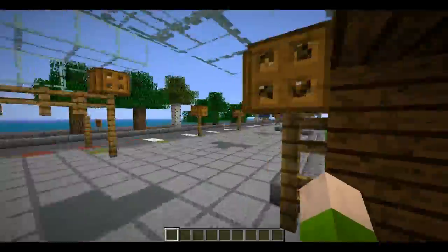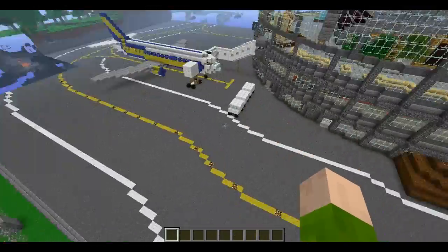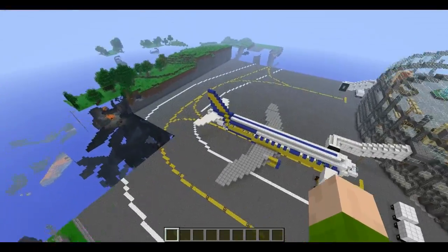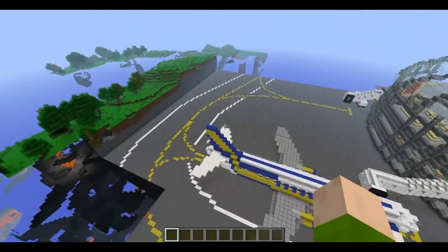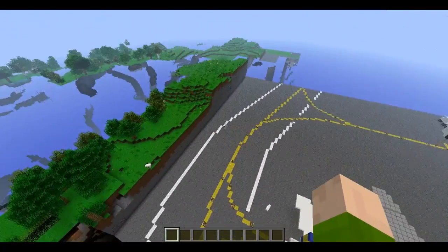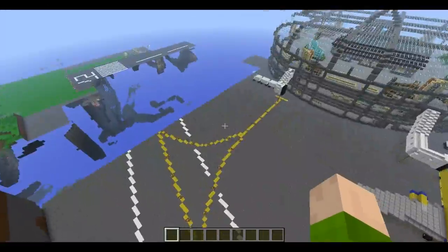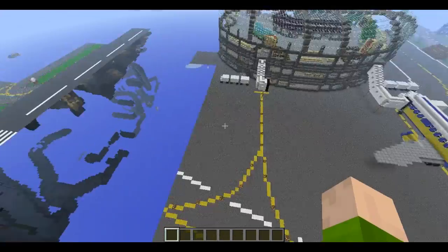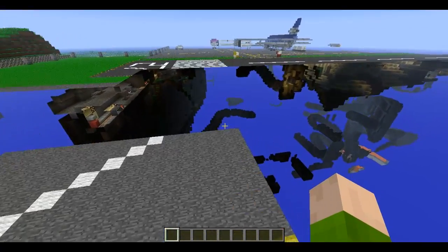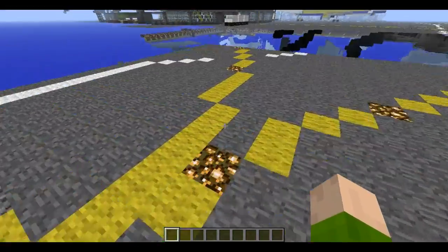I'll show you the taxiways — I've added lines as you can see. Yellow lines go everywhere, and there's a main yellow line that goes all the way around, which is also surrounded by white lines. I don't know if the white line is totally accurate, I just thought it looked nice rather than just yellow everywhere. I also made the runway longer and generally a bit better.